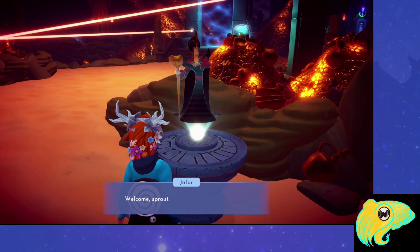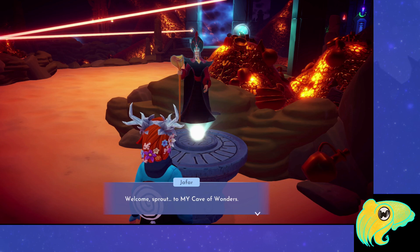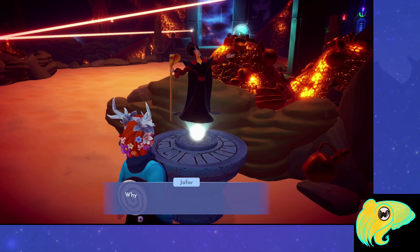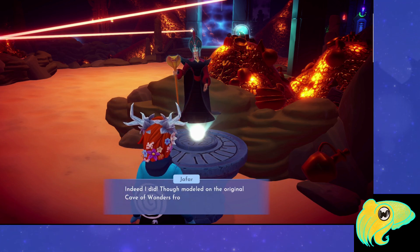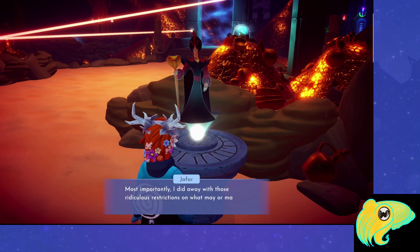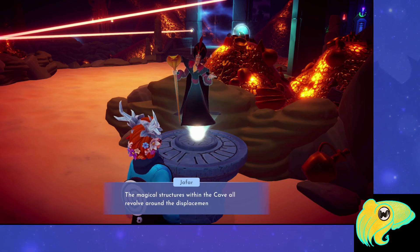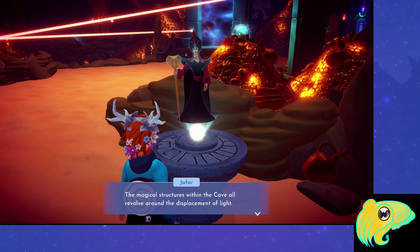Once inside, talk to the hologram of Jafar. You find out that this is not the original Cave of Wonders, but one that Jafar has made himself and modeled after the original — which means you are able to touch other things. You can pick up stuff that is not the lamp, but it also has a number of traps inside. He says that the magical structures inside the cave all revolve around the displacement of light. I really enjoy light puzzles, so I was looking forward to this.